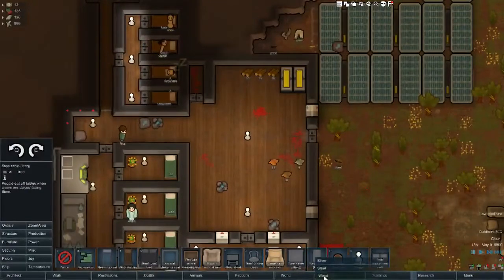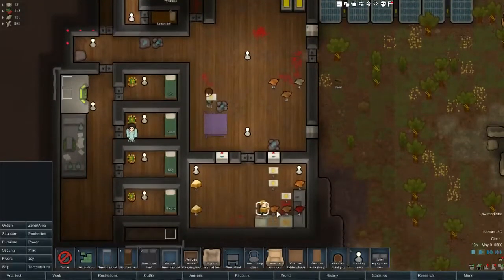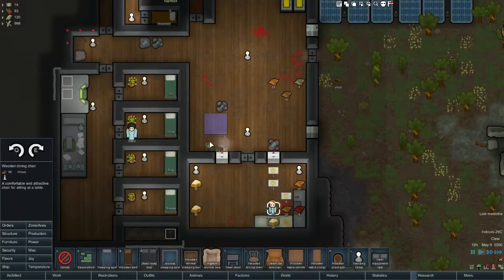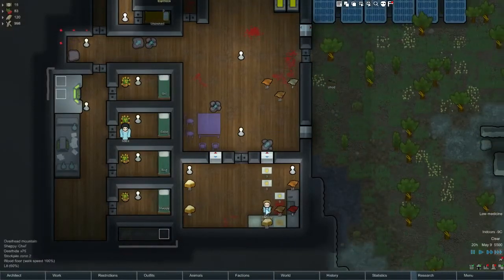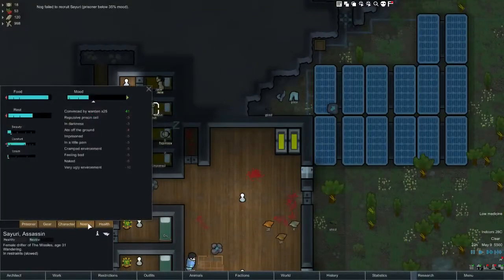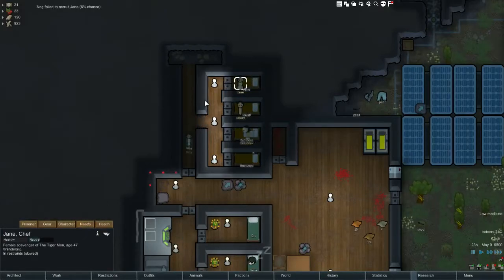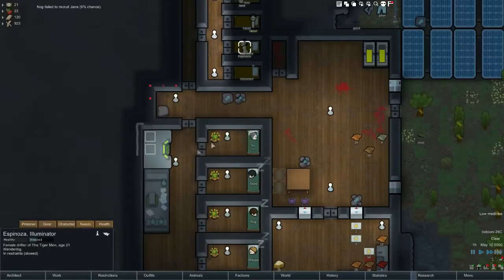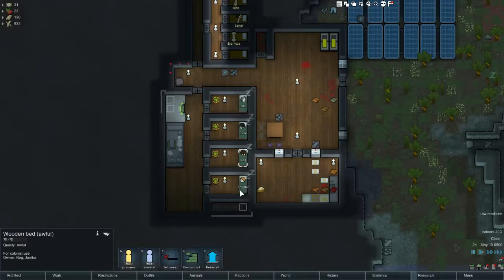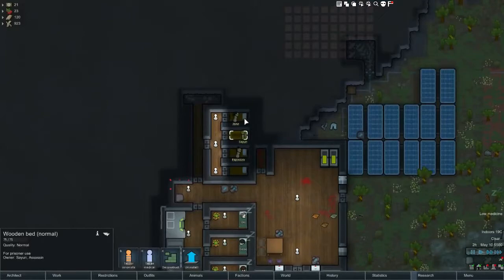The next thing we can do is add a bit of comfort for everyone. Let's get this table and put it over here - people can eat around the table and enjoy themselves. Checking beds: normal bed, normal bed, awful bed, normal. These ones are normal. Oh, crafting level goes up. Ooh, heatwave - that is very bad.